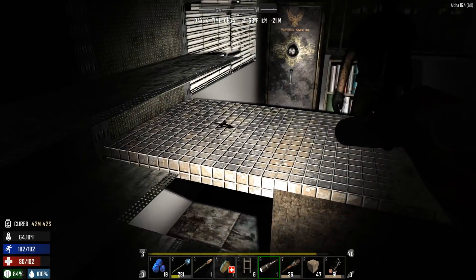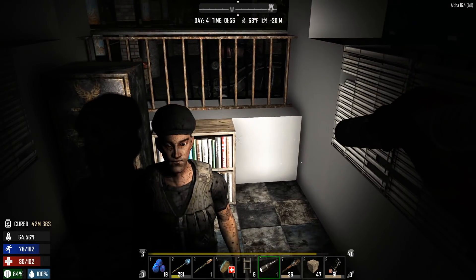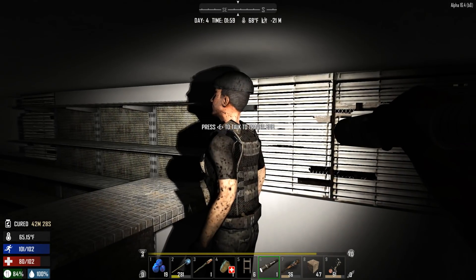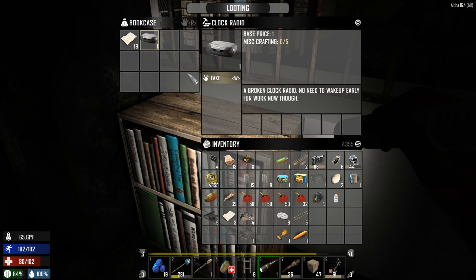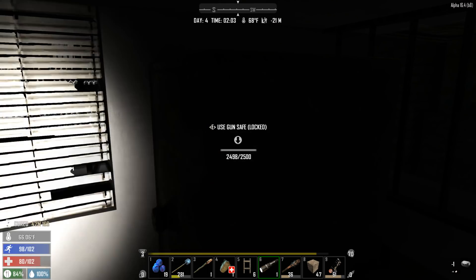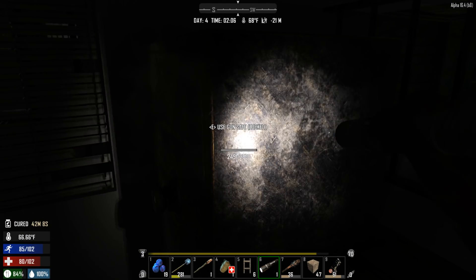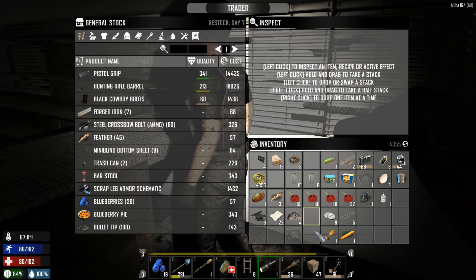I got into Trader Bob's place! I'm behind him — hi there, can I help you? I looted the bookcase. That's so cool — I've just never been able to get behind the trader before. The safe is locked though, son of a bitch. I'll try to break it open with my flashlight since that won't break — I'd have to hit it 2,500 times doing one damage at a time. That's incredibly funny.